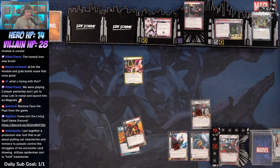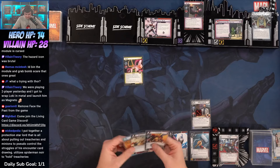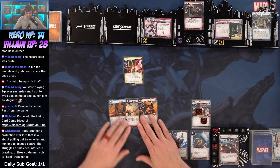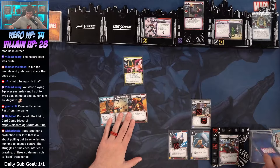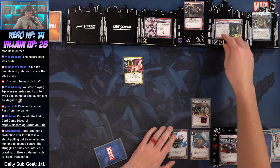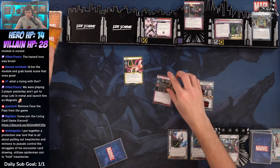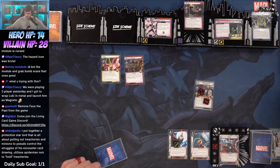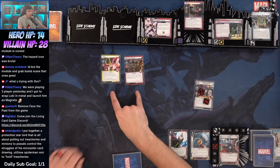A protection Star-Lord that's all about pulling out treacheries and minions to pseudo-control the encounter card drawing — he allows the Spider-Man noir to... oh that's cool, I love how many cool builds there are in this game. I may hang on to this hand right here because a Squared Off — yeah, we're just going to draw one card, it's Asgard, sweet. Let's stand up. We got two threat here, it's going to go to four. Claw is going to attack, we're going to block with X.